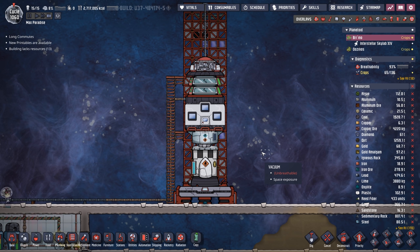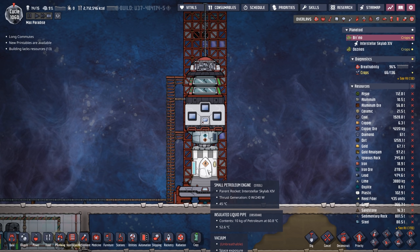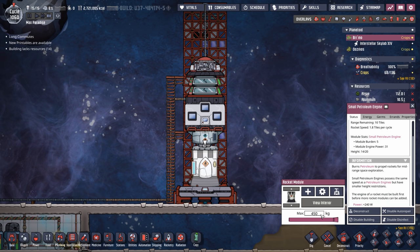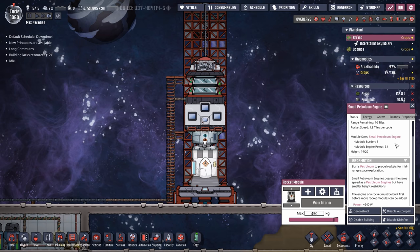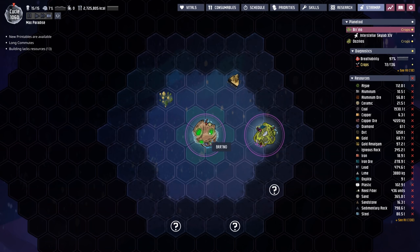Ladies and gentlemen, allow me to introduce the Interstellar Skylab 14. We have the small petroleum engine chocked full with 450 kilograms of petroleum. Then we have our small solid oxidizer tank with 225 kilograms of oxalite. Because we're using oxalite, it's a one-to-two ratio — if you're using 450 kilos of petroleum, you'll need half that amount using oxalite. If you use liquid oxygen, it'd be a one-to-four ratio. If you're using fertilizer, it's a one-to-one ratio. This gives us a total range of 10 tiles — we'll go five tiles out and five tiles back a few times, which gives us a lot of observation.